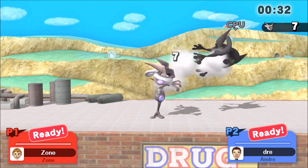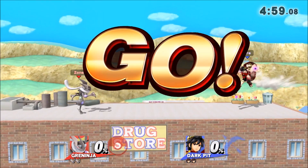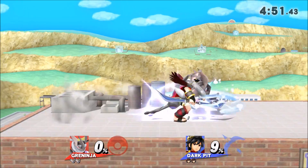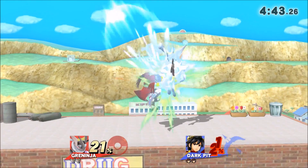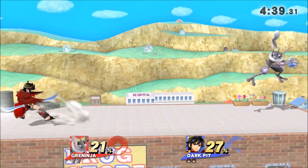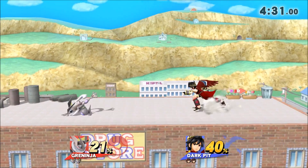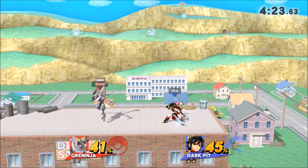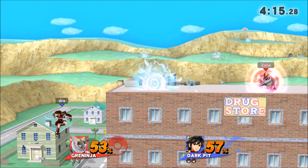So Greninja has this pivot forward tilt - it's like the funniest thing, it's like a dash attack. If you perfect pivot and then forward tilt in the same direction you're perfect pivoting, it does this weird forward momentum. It's really cool because he just slides with it facing the same direction. And Greninja has this really dumb chain-grab-like thing - it works mainly against fast fallers, Sheik, Captain Falcon, and especially Fox. You basically do a down throw into down tilt and then grab them again. It's completely avoidable but people just don't react fast enough.